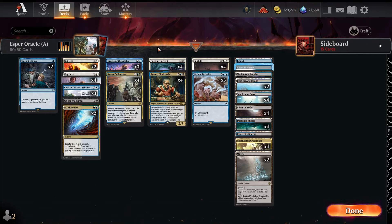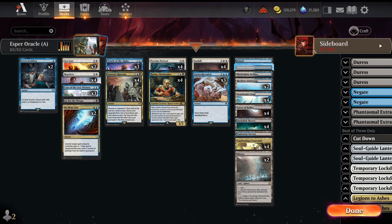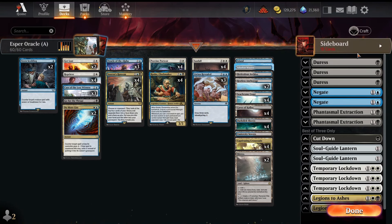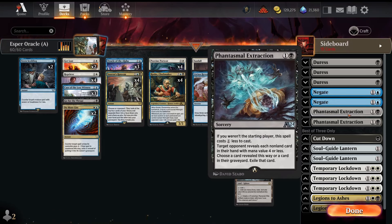That's the main strength of this deck and the Oracle package, which many decks have been adopting just to compete. Now onto the sideboard: the top cards are generally for control matchups. Three Duress and two Negate speak for themselves — one-mana disruption is really strong in the mirror, particularly because Duress lets you clear the way for threats and grab counterspells, and knowing your opponent's hand is huge in the mirror since it's often a dance around who resolves their Rusko first. Phantasmal Extraction is a solid card — generally you want it on the draw in most matchups but sometimes keep one or two on the play in the mirror.